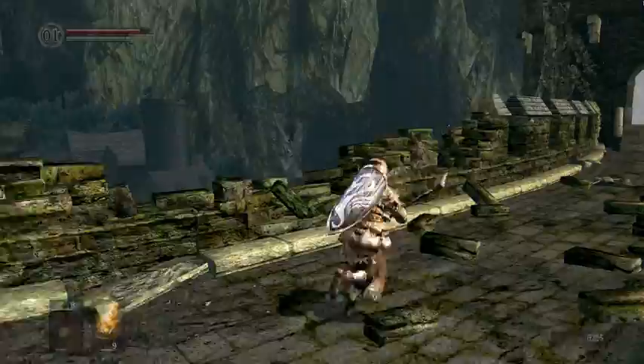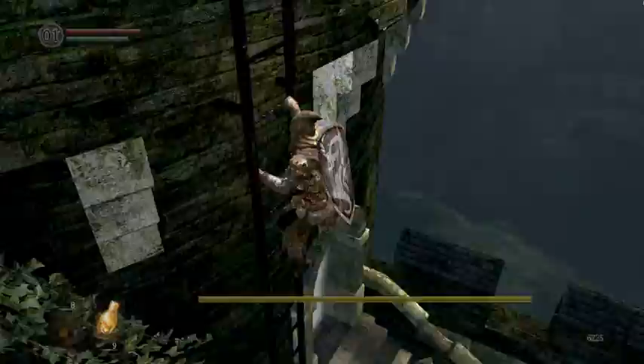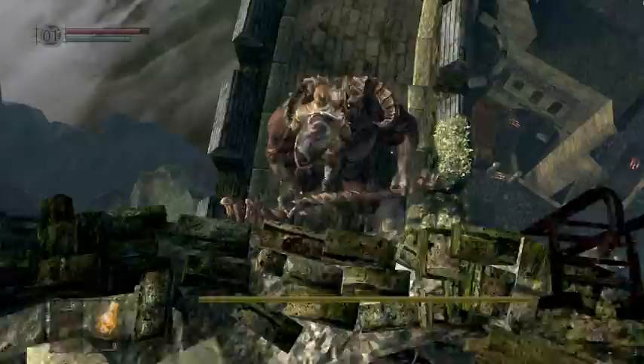There he is now — run away! Right when you see him, run away. Run all the way back up here. Climb the ladder — he's going to be coming after you. There he is. Don't take your time looking at it because he'll actually jump up here with you. Fall off. I missed the attack — that sucks. But if you can get that off, you can hit him like you do the asylum demon.